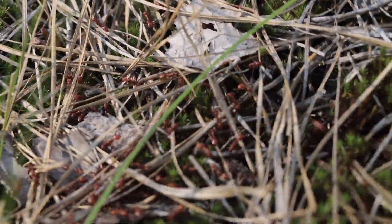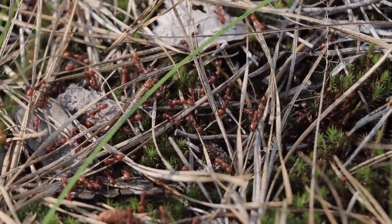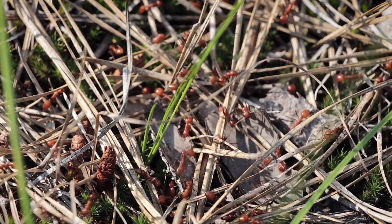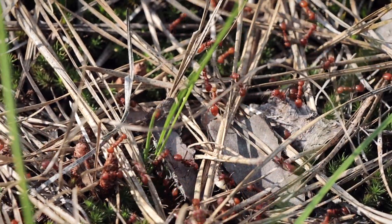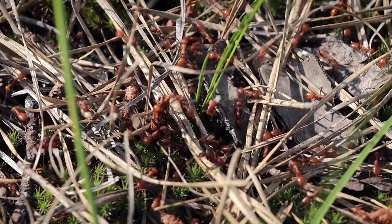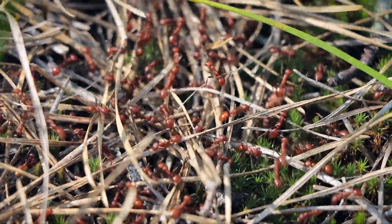This is obviously some sort of raid. As long as the inhabitants of this colony put up no resistance, the invaders will not harm them whatsoever. Basically, if they throw their hands up in the air, the invaders will move right past them, grab the pupae, and head back home — which in a perfect raid can result in little to no violence at all. Okay, whatever is going on, this is really cool because they came to this spot and started going underground, so I think maybe they found a nest of another species of ant.